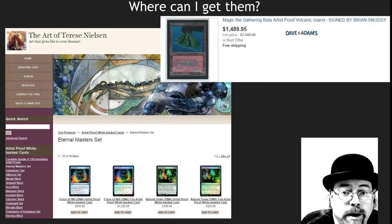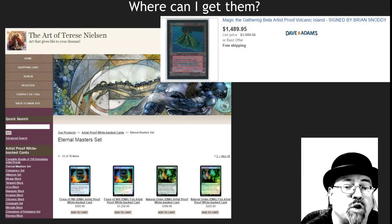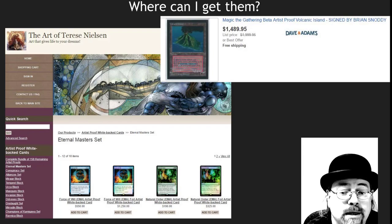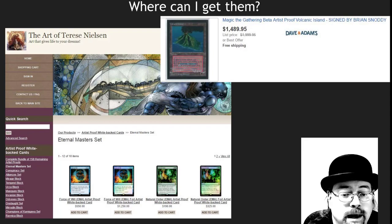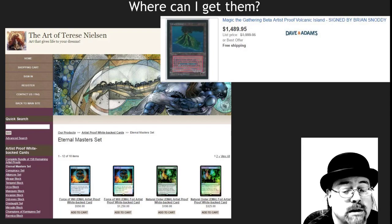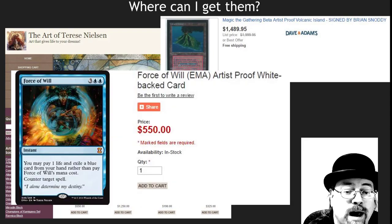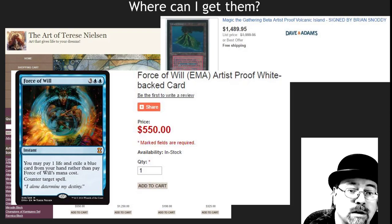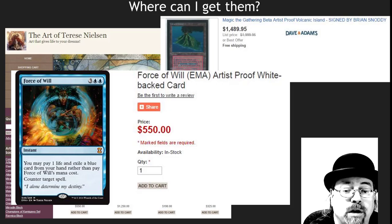Where can you find them? eBay is a great source — there are a lot of them there on best offer or buy it now. But the absolute best place to get these is directly from the artists. A lot of artists have their websites up and you can purchase artist proofs through them. Or if you see them at conventions, that is where you're going to get the absolute best deal — make cash offers at conventions. Cards that are not played very often are super easy to get and very inexpensive. The more playable an artist proof is, the more valuable it is. Even though they are entirely illegal in tournaments, people really want them for their EDH decks as a piece of history. Force of Will, the new one by Terese Nielsen, is a beautiful piece of Magic history and a wonderful card to have as an artist proof. You can see the price commanded on her website is much more expensive than an actual Force of Will.